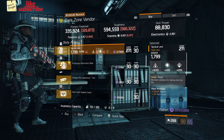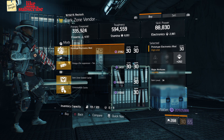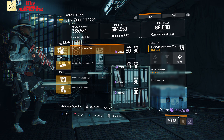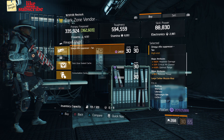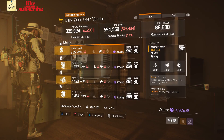Head over to East 31st Street Checkpoint — the Dark Zone vendor has a Tactical Vest with the talent Rapid, a Prototype Electronics Mod with 262 Electronics and 2915 Health, and an Omega Rifle Suppressor with 18% Headshot Damage, 3% Critical Hit Chance, and 4.50% Optimal Range.